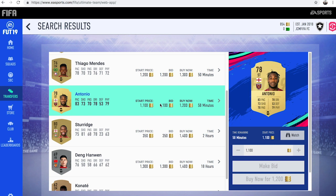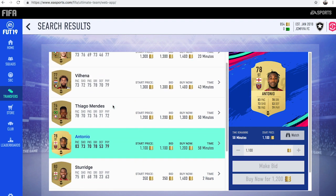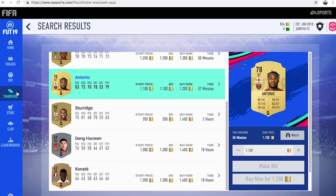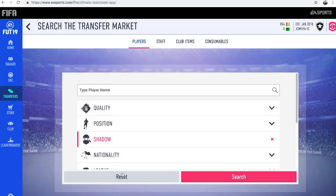The reason that isn't a deal is because a Shadow chem style improves a player's defending and pace. So having better defending and pace on a player like Antonio wouldn't really make a difference — you're looking to boost his attacking stats rather than his defensive stats. What you're looking for when doing this method is cheap, fast, overpowered center backs or right backs — more defensive type of players.